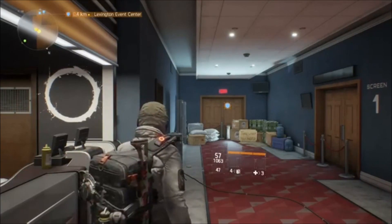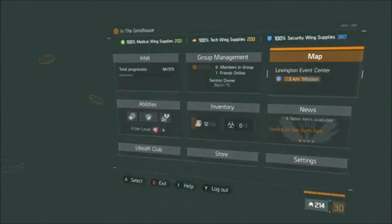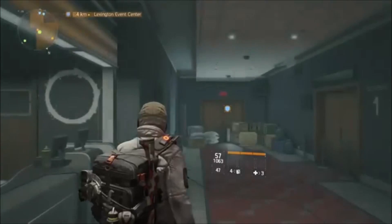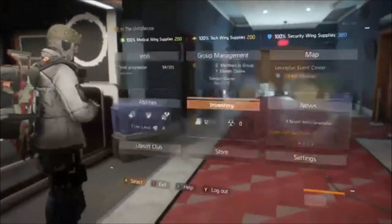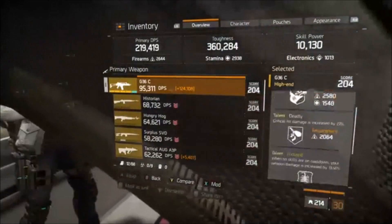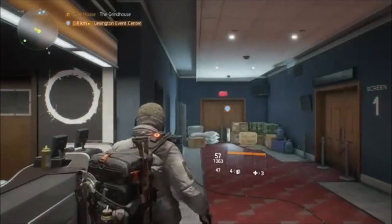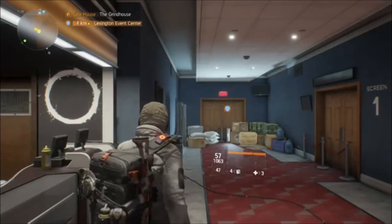If you want the new G36 or the SVD, just go underground - I'd say 75% guarantee you'll get one. You might not get a 204 or 229 version, but you might still get one. It's better than nothing and at the end of the day you'll still have a new weapon.